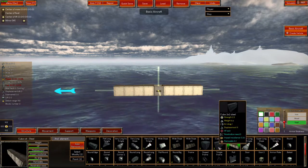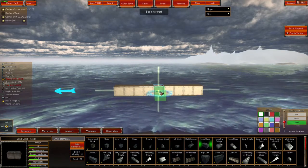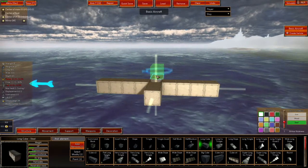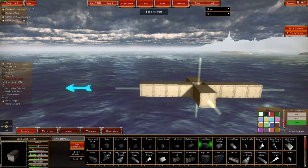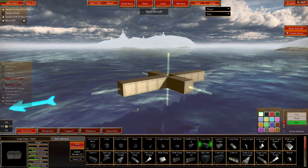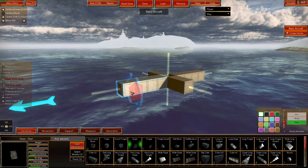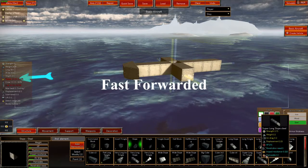You want to keep the center of mass and center of lift equal, as it will definitely affect the way the ship flies. This is going to be very basic — we're just going to get the basic concepts going, nothing really fancy on this one.